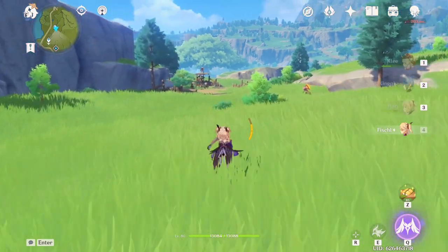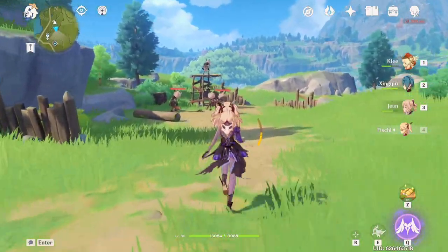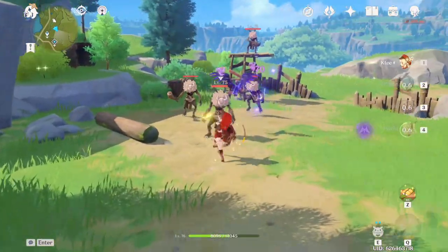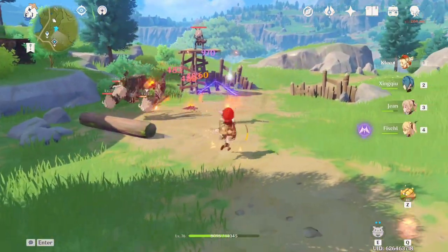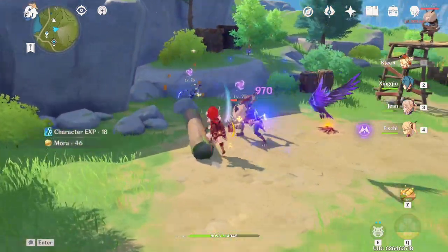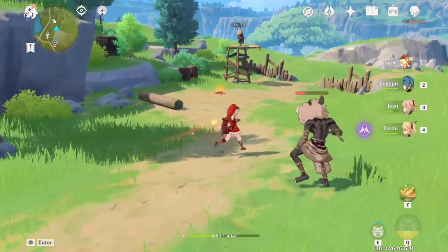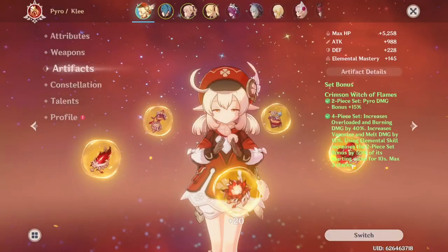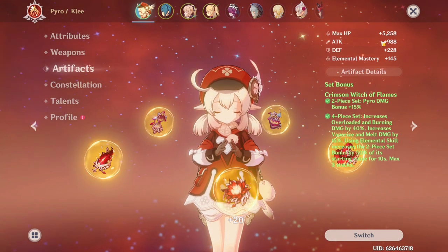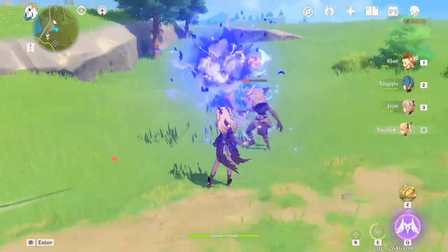An elemental reaction that I really like is overload, which sends enemies flying backwards — great for crowd control. If you want enemies in a certain location, you apply electro and then apply pyro, and there you go — overload — and the enemies fly backwards dealing some damage. Depending on the artifacts on your characters, you're going to want to use those reactions accordingly. For Klee her artifact set bonus increases overload damage by 40 percent, so I will want to do a lot more overload with Klee to get that damage bonus.